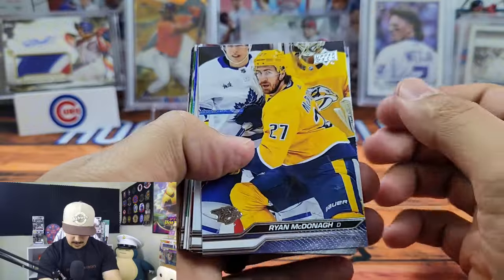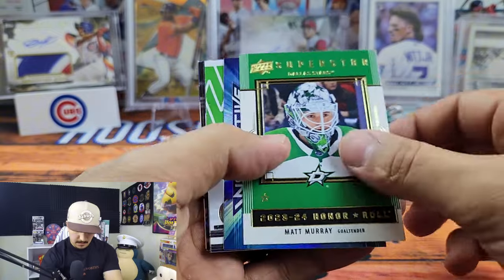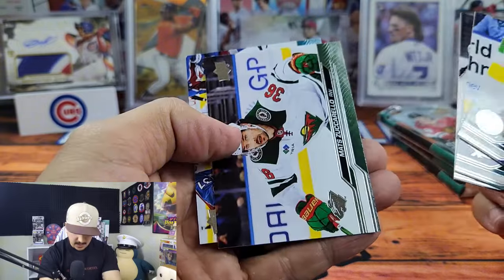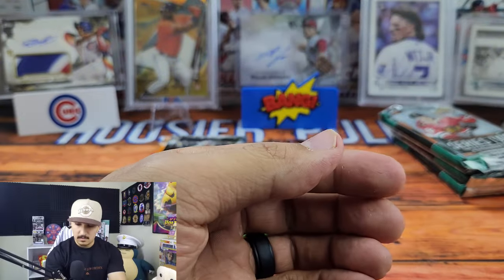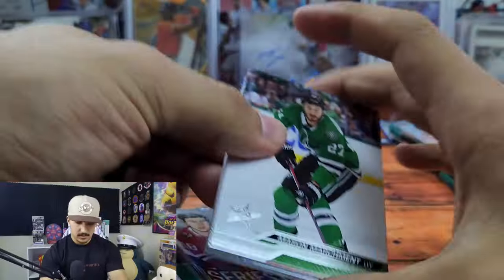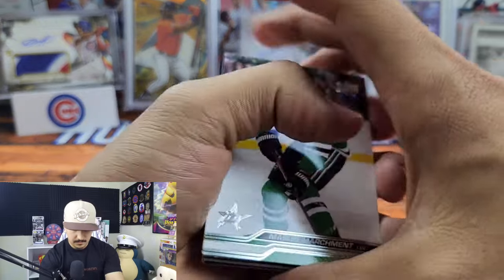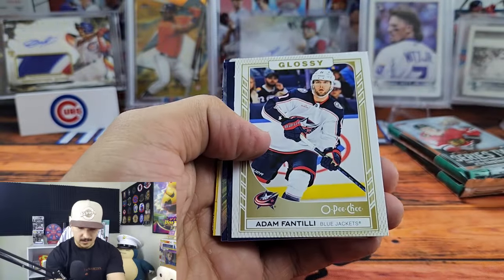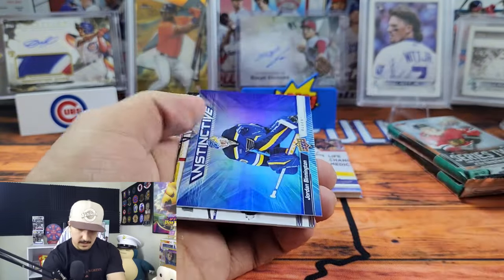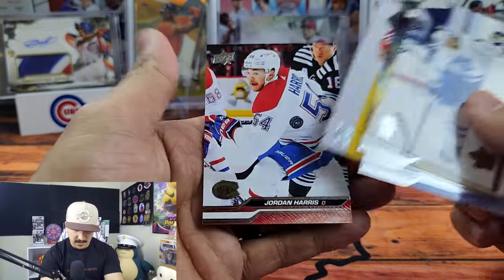Might have one or two young guns left. Matthew Tkachuk Glossy, Matt Murray. Instinctive — cool shot. Eric Carlson, Vince Dunn, Niko Sturm. The base pile is huge. Adam Fantilli for the Blue Jackets. Monster Season Connor McDavid — those are cool inserts, pretty rare, like one in 30, though not super sought after because it's a mini insert set. Two packs left.